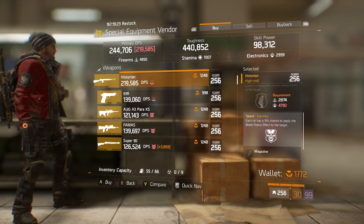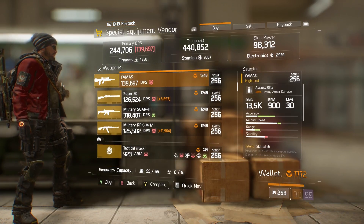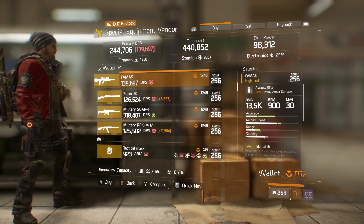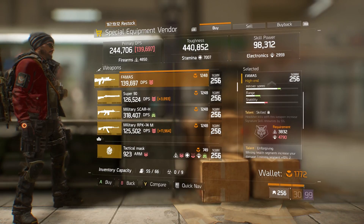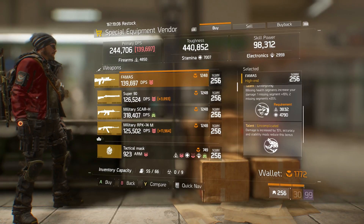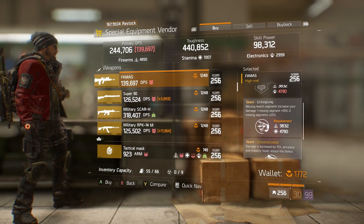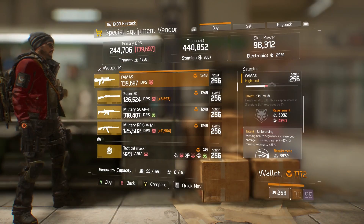First off we have the FAMAS - this has 19% enemy armor damage, and the talents Skilled, Unforgiving, and Uncomplicated. Personally I would roll away Skilled. Remember the FAMAS will become an exotic in 1.6, so it could be worth picking this up and leaving it in your stash.